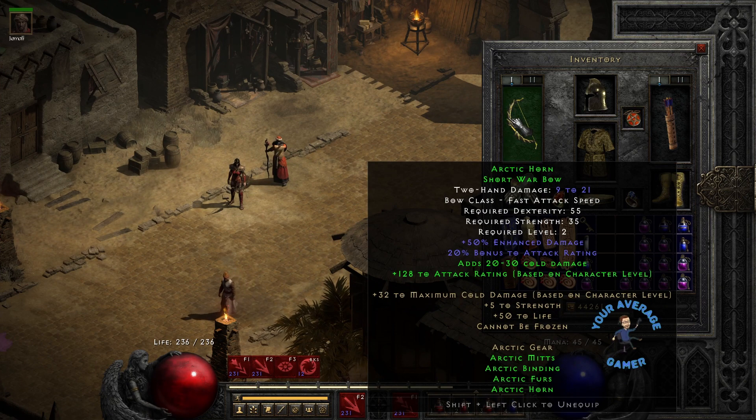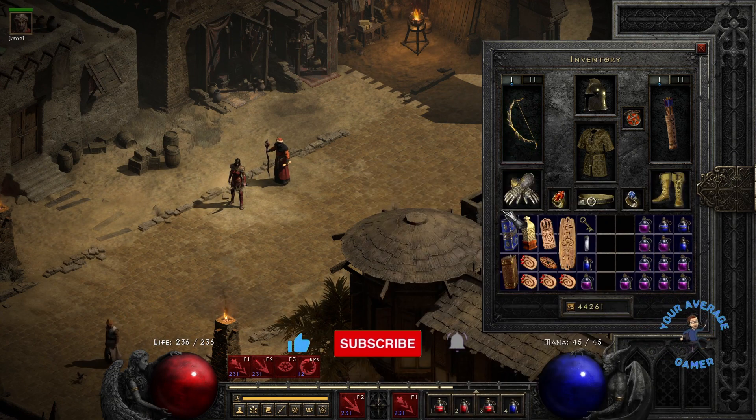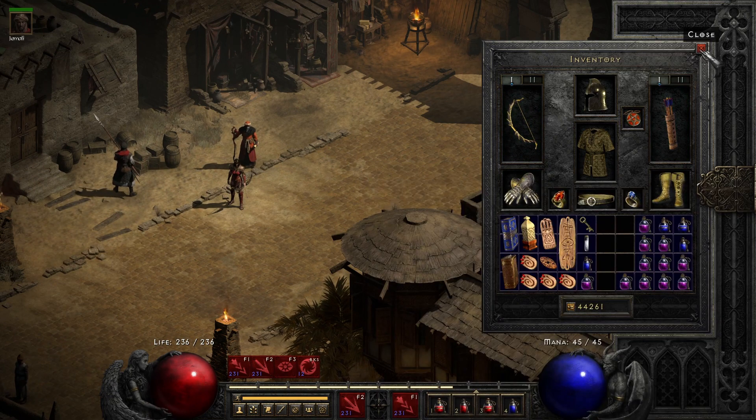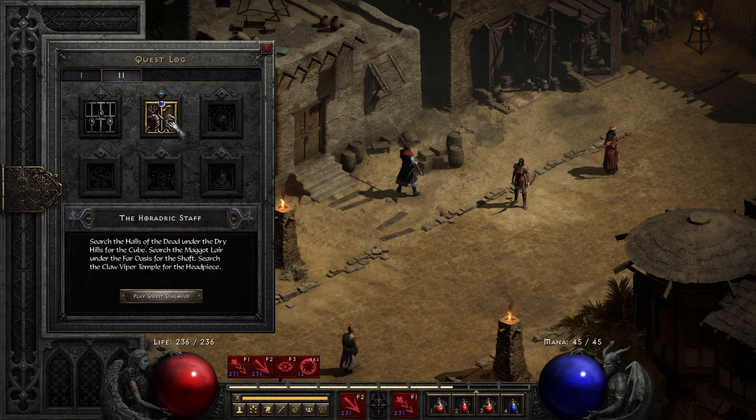So this is a decent set for a low level archer. Later on in the game it's not that great, but we'll just show it off here at the beginning of Act 2, while we go on our quest to find the cube.